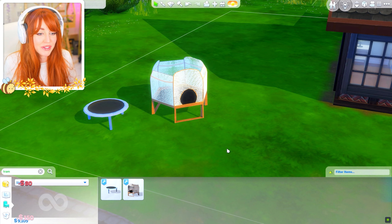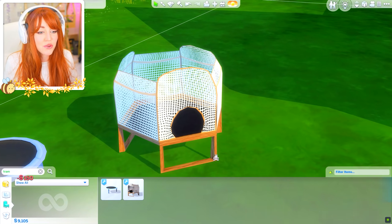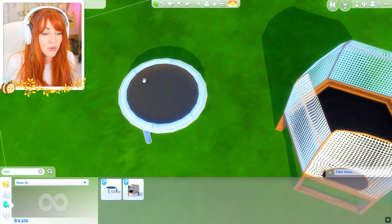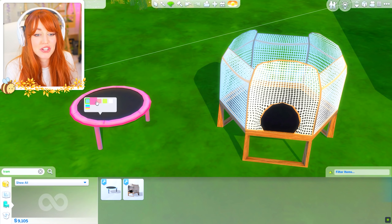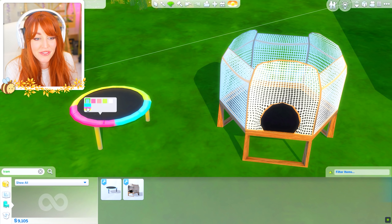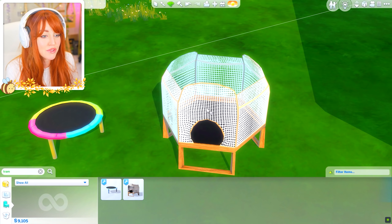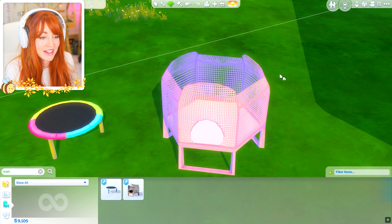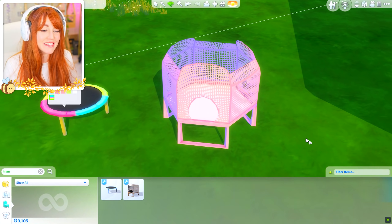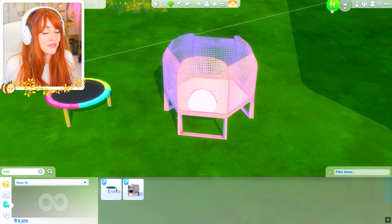Here are the two flavors — we've got the protection one with the net and a smaller one which is probably a little bit easier to place inside the house. They also come in a bunch of color variations, which is very cute. I'm going to go for the multicolored one for the smaller one and the pink one as well — I'll use the pink one for the candy floss baby.